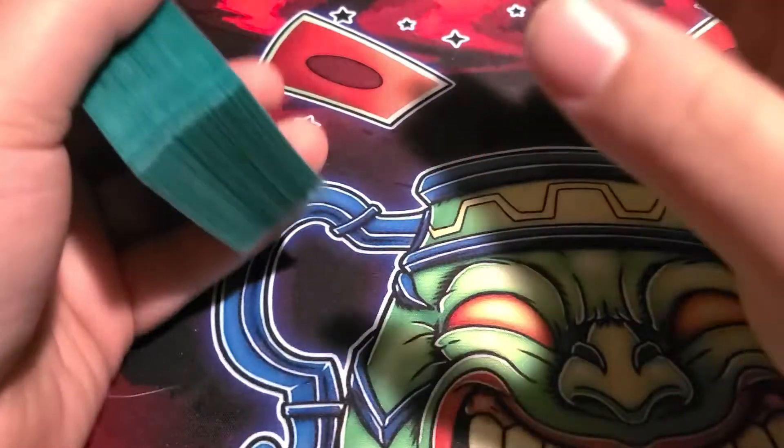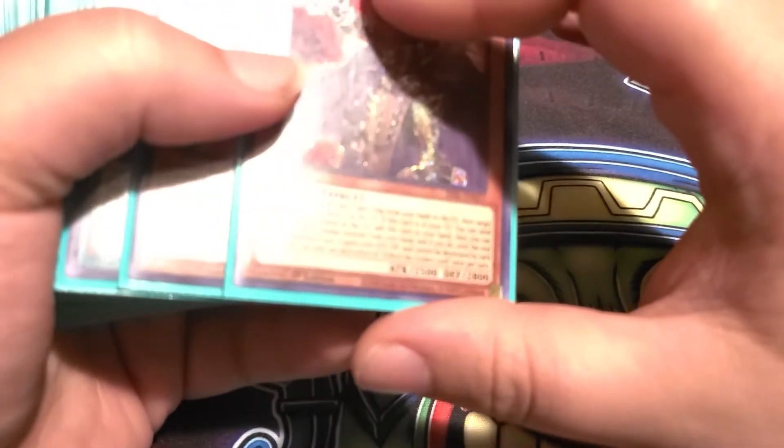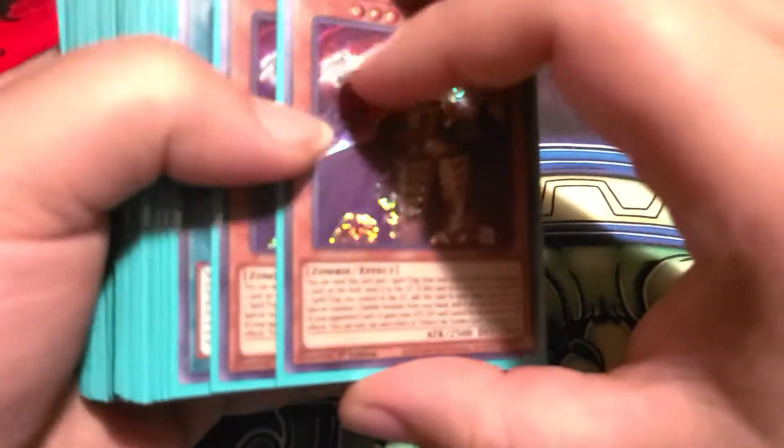What's up guys, another deck profile. This deck profile is for Eldish — it's actually four engines: Eldish, Numeral, Dragoon, Synchro. Even though it might sound crazy, it actually works. Please don't forget to like and subscribe. This deck — I don't think any deck can out-grind it. Let me get to it. I'm first going to go over the Eldish engine.